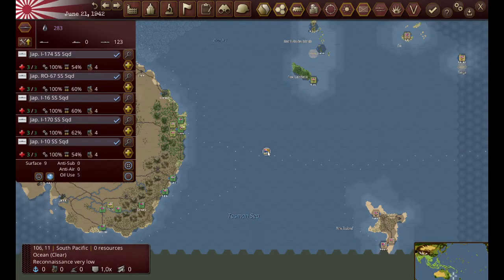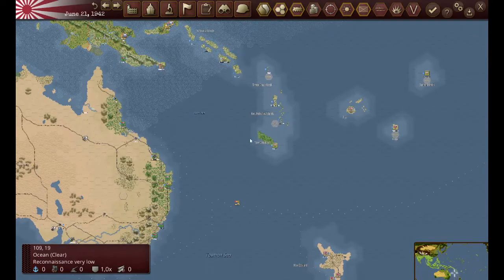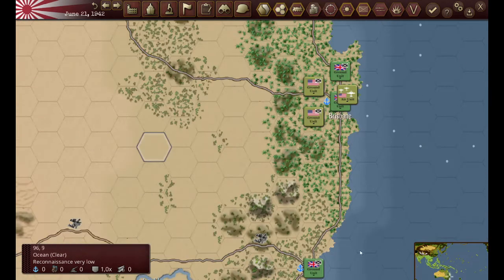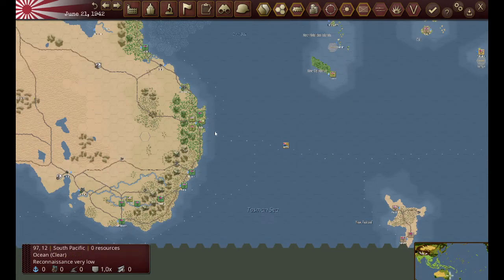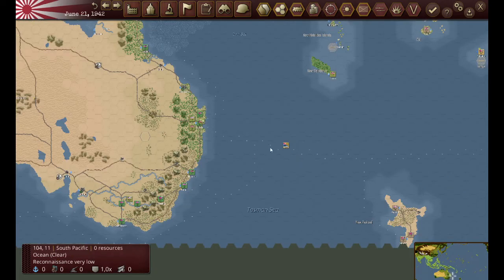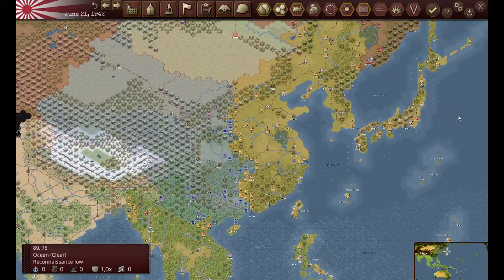Meanwhile, my submarines - I brought that submarine from over in this area back over here and now it's joined in the hunt for merchantmen. You can see that America has started bringing troops here and they also have aircraft there. Their anti-submarine warfare aircraft can reach out to 10 hexes, so counting out from there - one, two, three... ten - yep, that's why he's positioned there. He's 10 away from my submarine operating area.